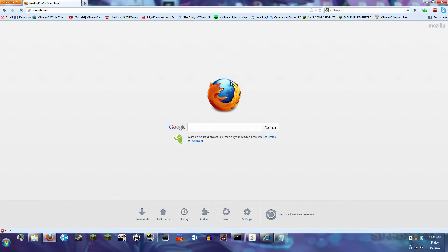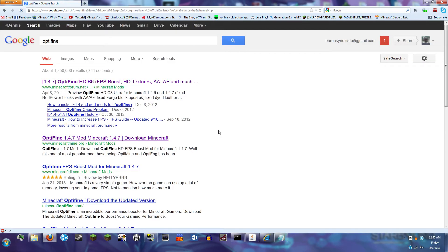So what we're going to do first is we're going to search for the mods through Google. Their names are popular enough that you can just type them into the search engine and it's going to be the first result that pops up.